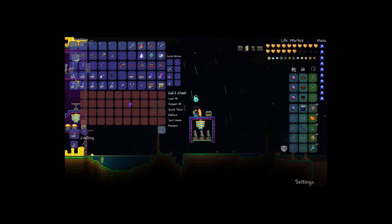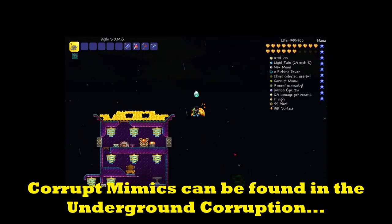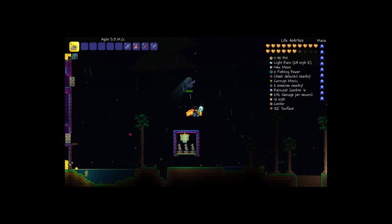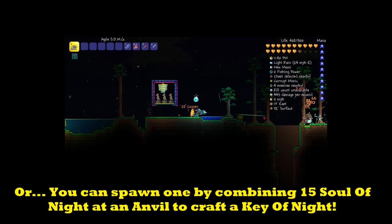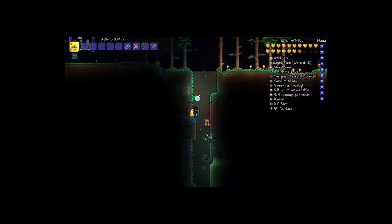You can find these Corrupted Mimics in your hard mode corruption, or just be in hard mode to find them underground. Alternatively, you can also spawn them by putting a Key of Night inside of a chest, and then you will have a Corrupted Mimic.